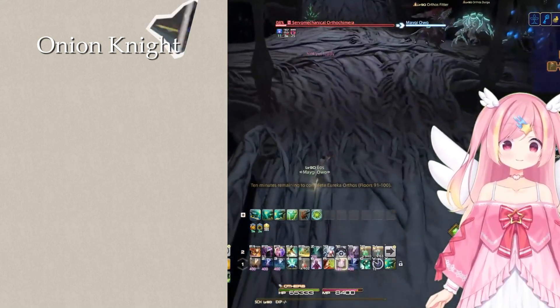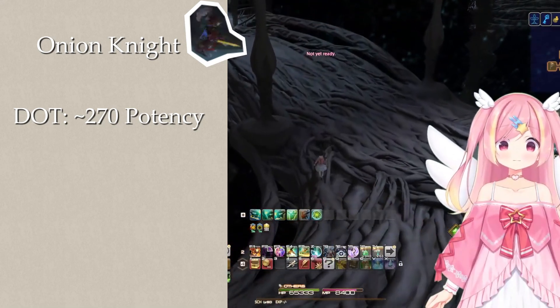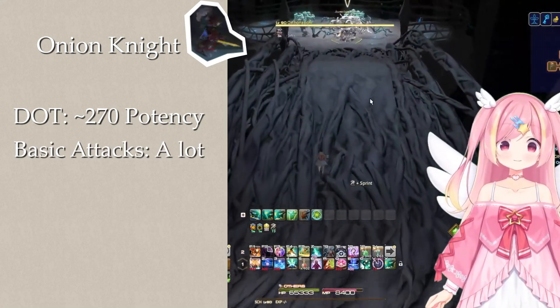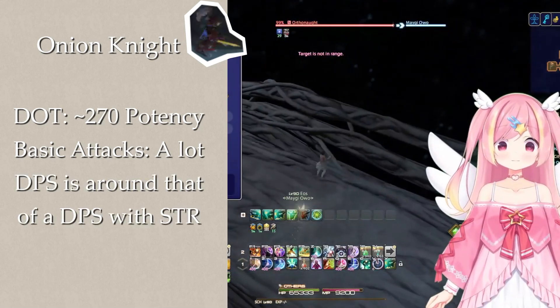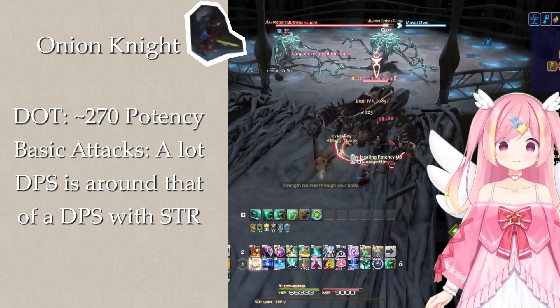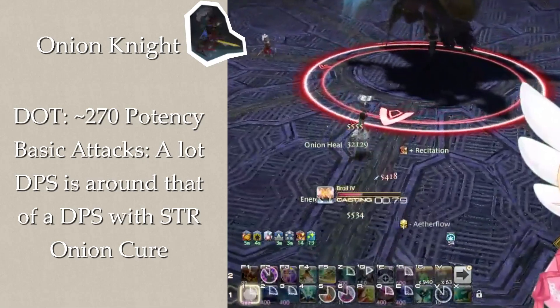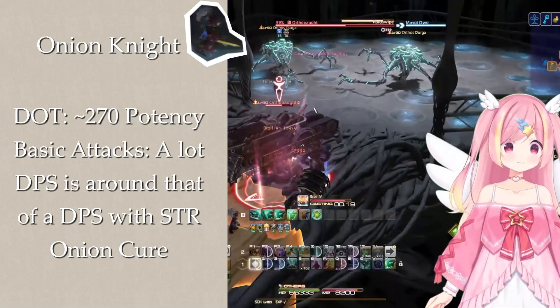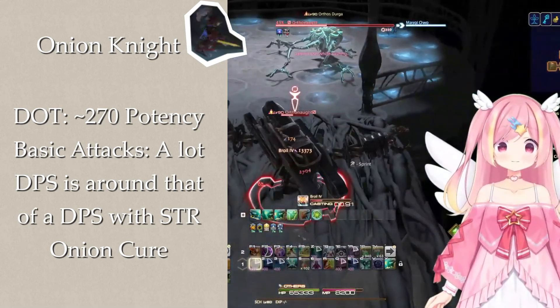The Onion Knight puts out a very potent DoT of around 270 potency and even higher potency than Dolga with basic attacks. To put it in a frame of reference, the DPS of an Onion Knight roughly matches that of a DPS with Strength active. It also casts Onion Cure when you're low on health, healing 30k health. This is the strongest demiclone, and it's recommended to save them for the final bosses to greatly speed them up.